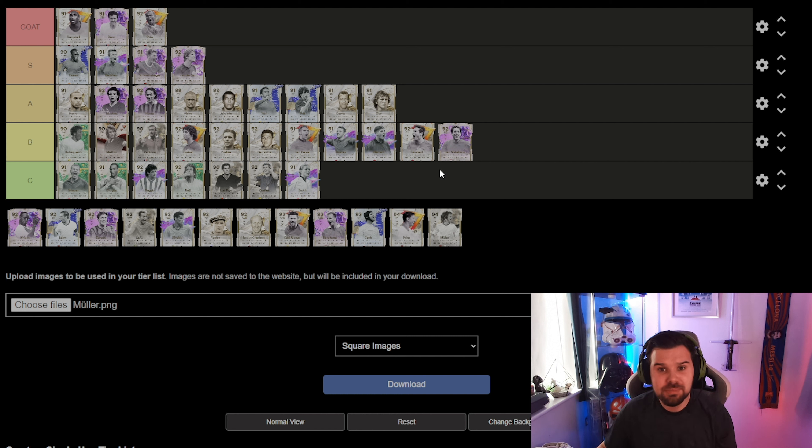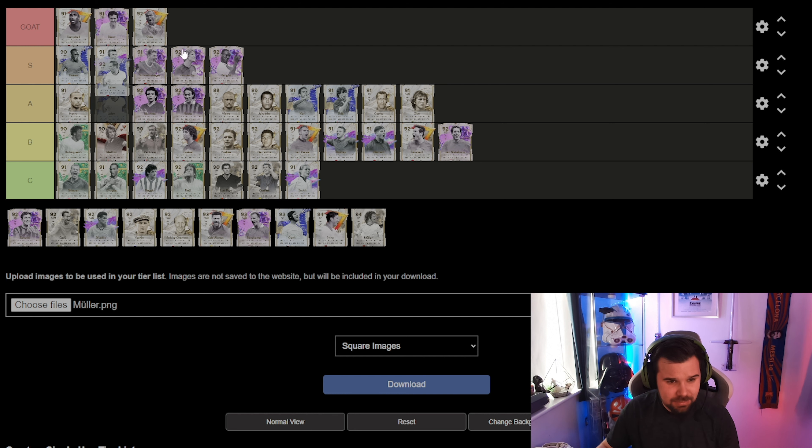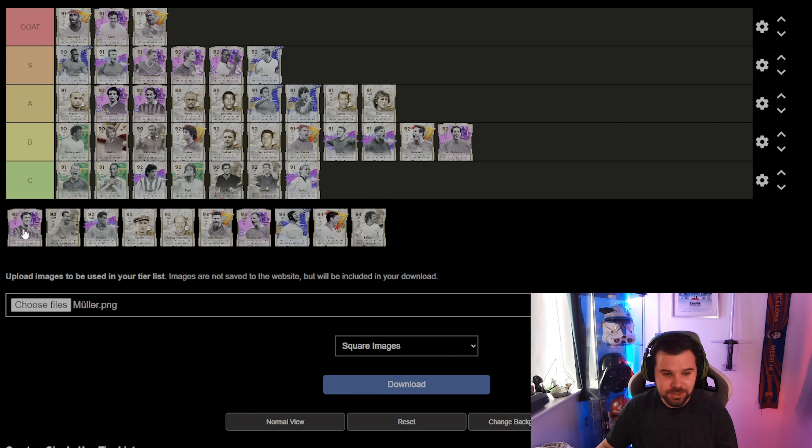Moving on to Ronaldo — you can have the five-star skills or the five-star weak foot version, and I really enjoy this card. He is absolutely rapid. Thank god they made a usable R9 card. He's going into the S tier — if you haven't used him, go and try him. He is absolutely brilliant.